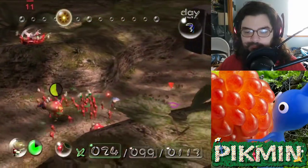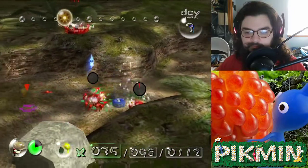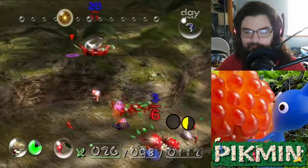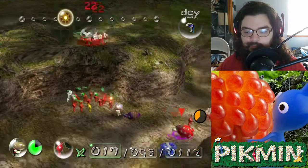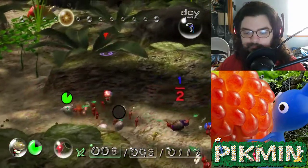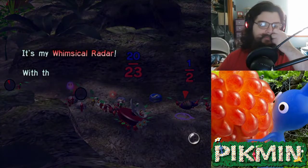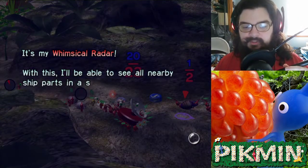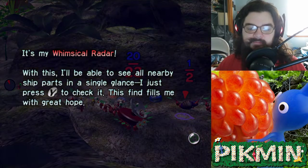Oh, he hit me. It's my Whimsical Radar! With this, I'll be able to see all nearby ship parts in a single glance. Just press Y to check it. This find fills me with great hope.